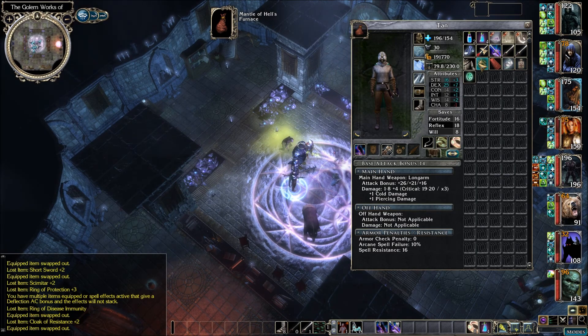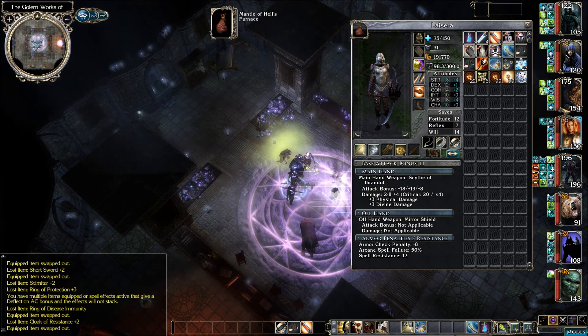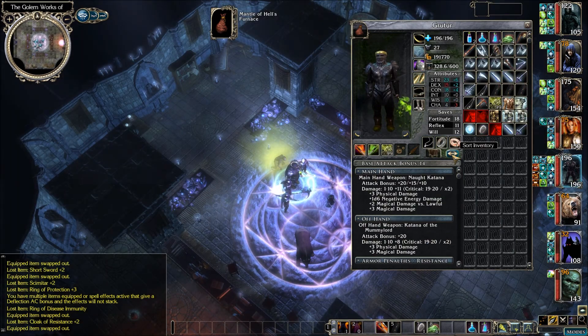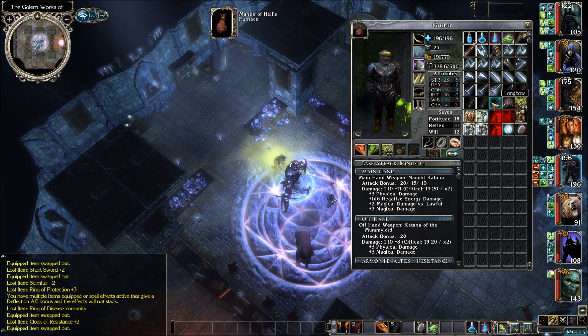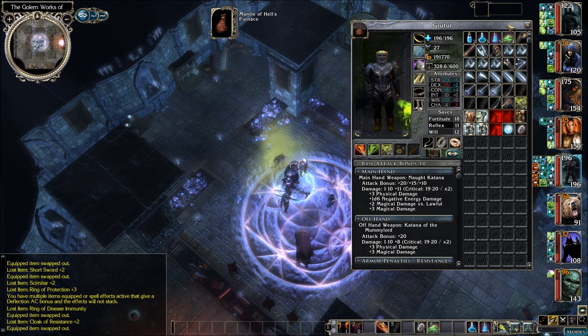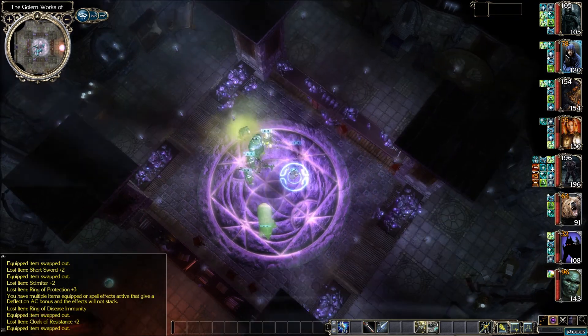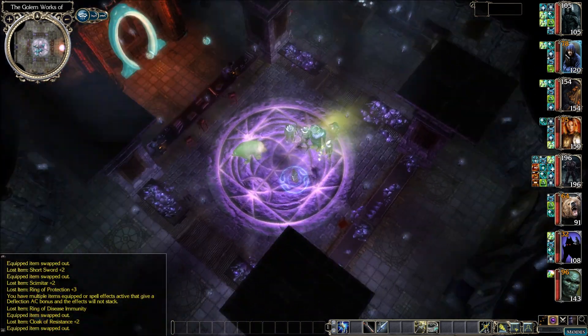I think what we can do when we're done here is go back to Akathis and sell all this stuff — you get the best prices over there. Our buffs are starting to wear off. Wow, we've got a lot of weapons and armor to sell. Is there anything else in here we haven't picked up? There are some more remains over here.